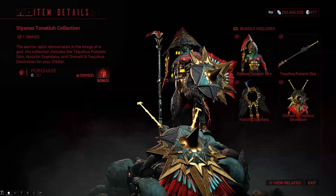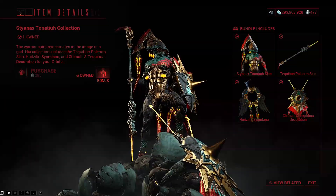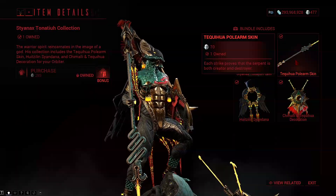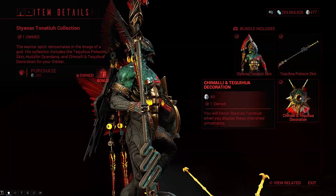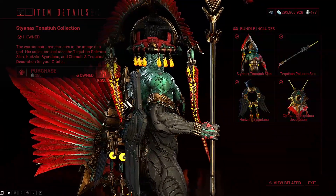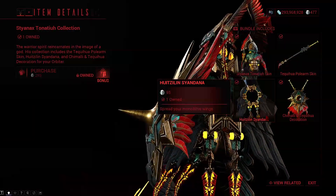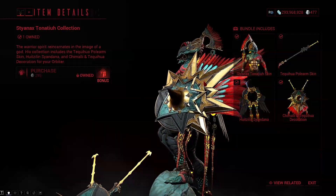Hello everyone, InFrontOfTheFileArt here, and we are looking at the Steinex Tonatiwa collection. In this collection, we have the Tonatiwa skin itself for Steinex, the Tequahia full-arm skin, the Hewitt's Xylen Sindana, and then the Chamali and Tequahia decoration. These three — the skins and the Sindana — we will be looking at in the Kaptura area.